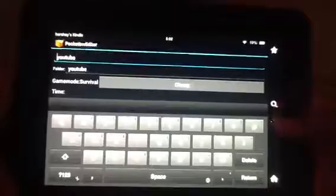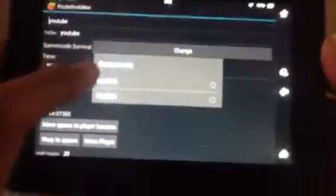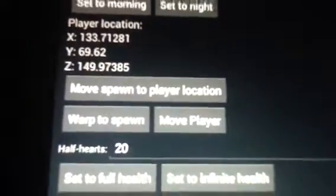Press Edit World Information. Now you can change the name, or you can change the game mode. Right now it's in survival — I'm going to make it into creative. You can also change it to morning or night, allow flying, move spawn to player location, move player, and other options. Now go home, then Minecraft, then Play.